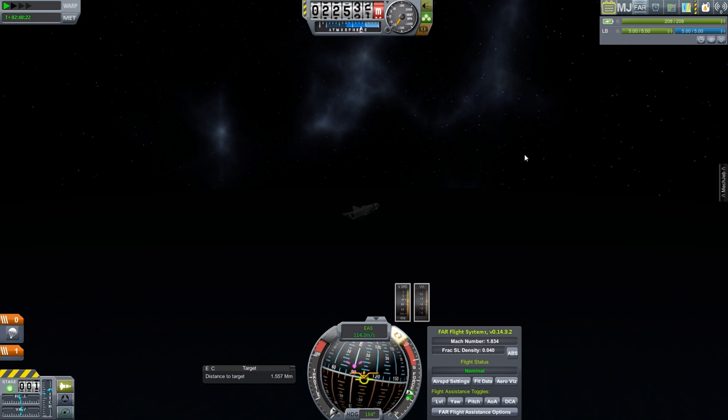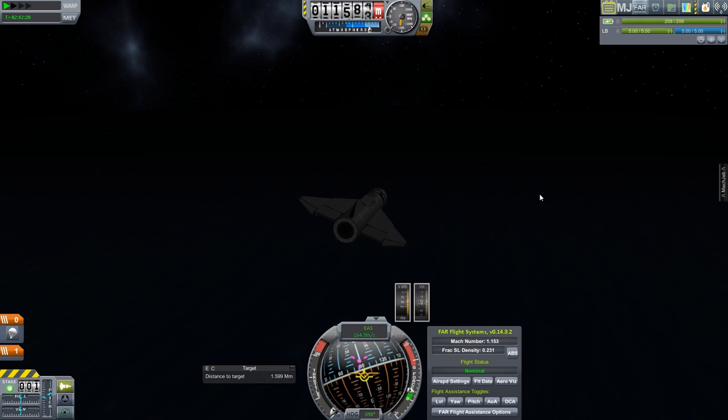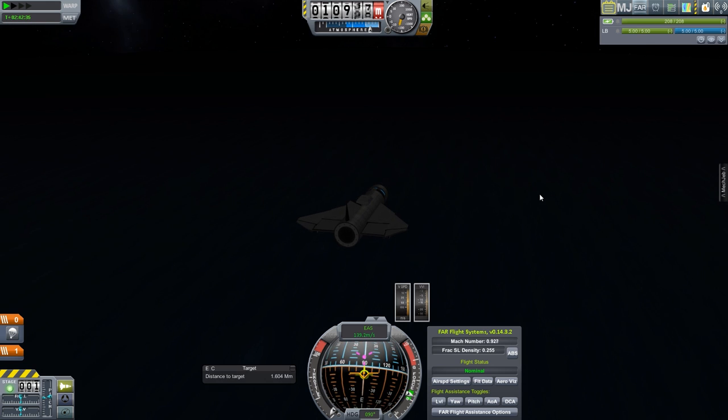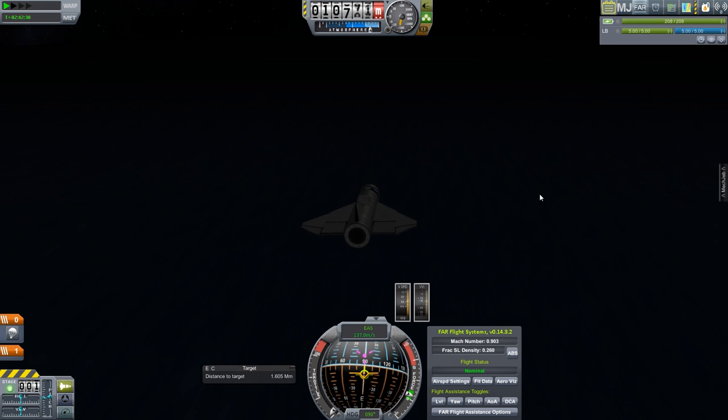The simple solution is to do our initial retrograde burn at a different point — instead of 5,500 kilometers, add 1,500 to that and do it at around 7,000 kilometers. I can also see how far the elevators actually travel — I ended up never using their full range. I don't want to shrink the elevators, I like how large they are, but I might reduce their total control travel from the maximum of 30 degrees down to about 25 degrees, so I end up not using all the travel they're capable of.